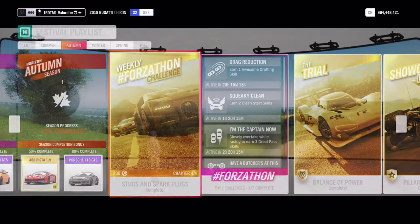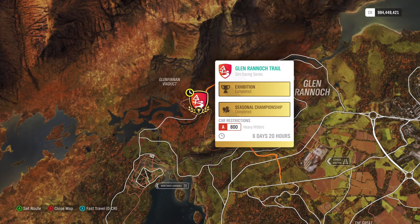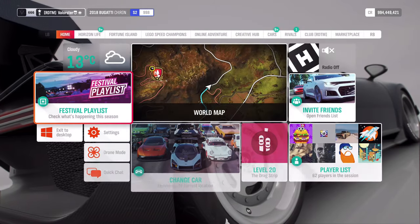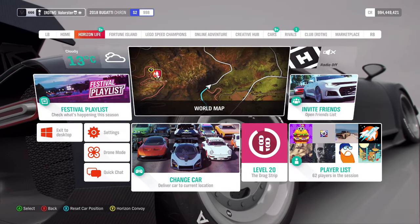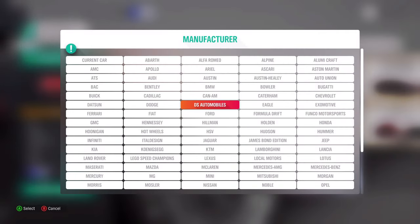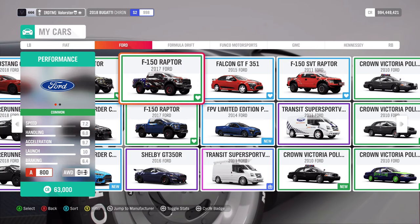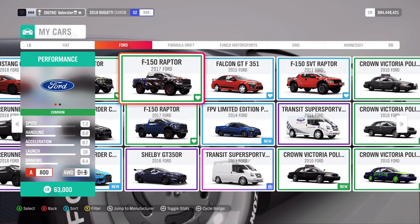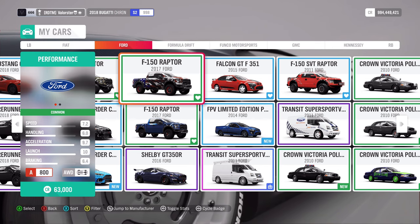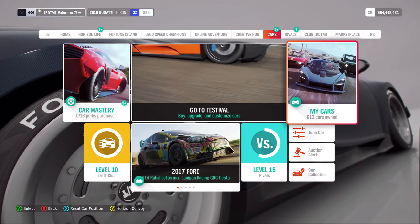Now let's go to the next championship — Heavy Hitters, A800. This is also something you can change and use whatever car you want. I just take the car that always worked for me, and that would be the Ford Raptor F150 — it did very well. The championships are very easy to win, and we win the Quartz Regalia D for that.